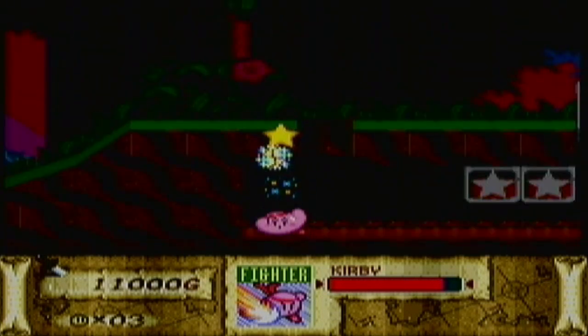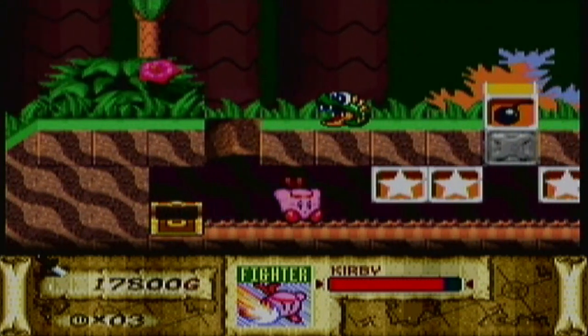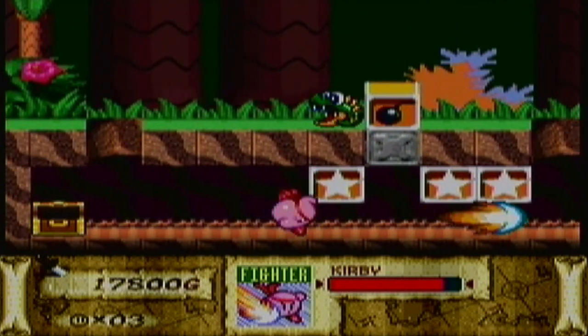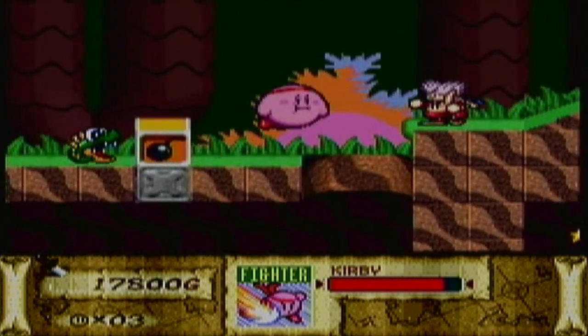And my voice cracked — I believe it happened actually twice in the last minute there. Whip! Value 6,800G. I don't know if I should actually name off every single treasure here. It probably will, just for commentary's sake.